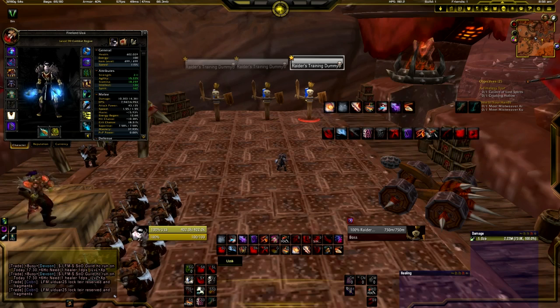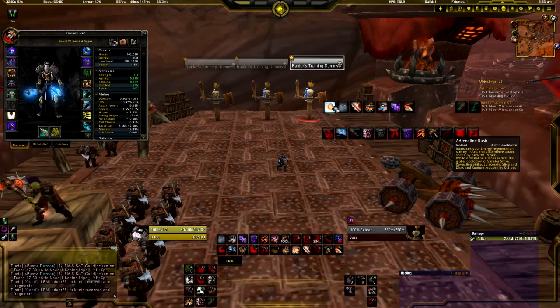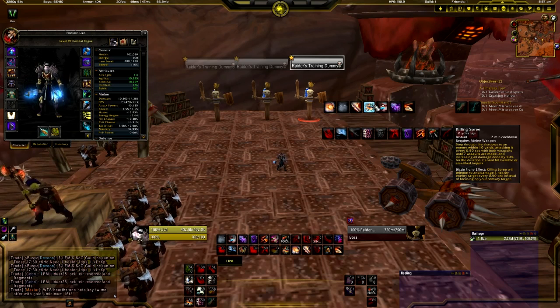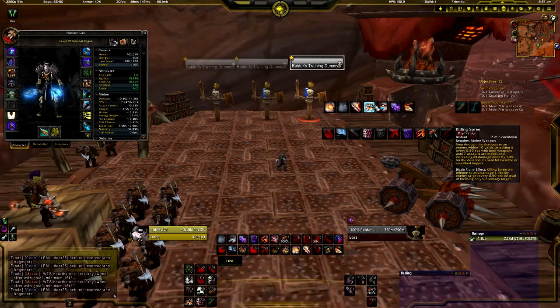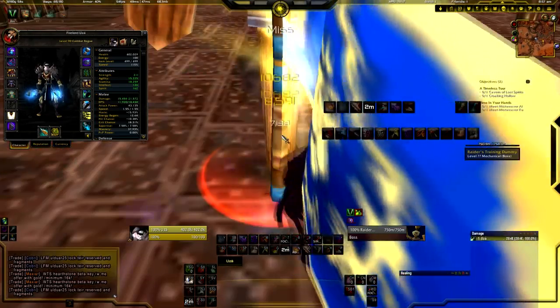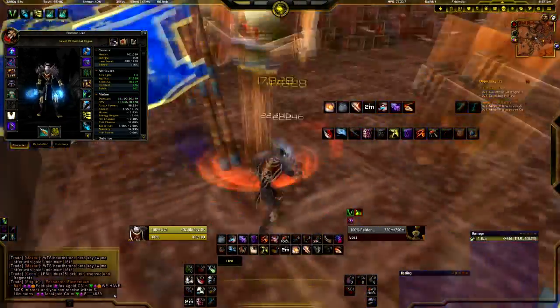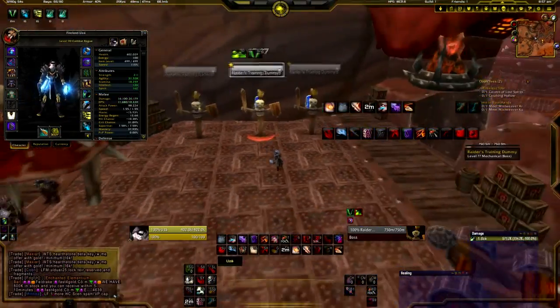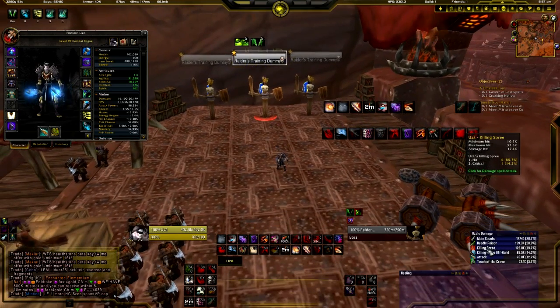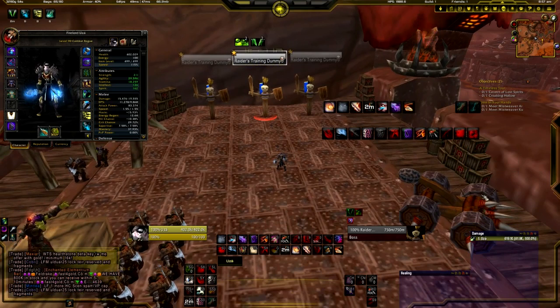These are some cooldowns and utility spells you have as a rogue. Your main cooldowns as combat are Adrenaline Rush and Killing Spree. Killing Spree — it's basically an AOE move where you step through shadows and hit multiple targets. I'll show you now on the dummies. I was dashing to the three different dummies there, and it doesn't do that much damage, but it's a nice cooldown.